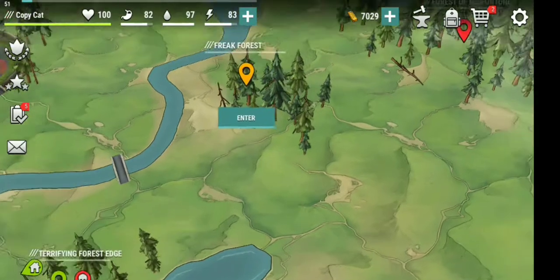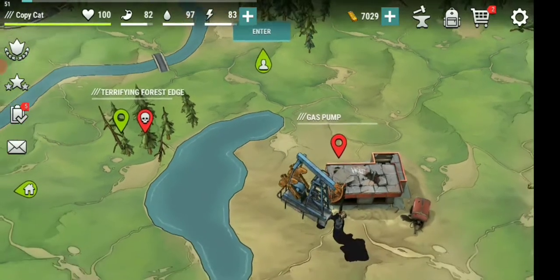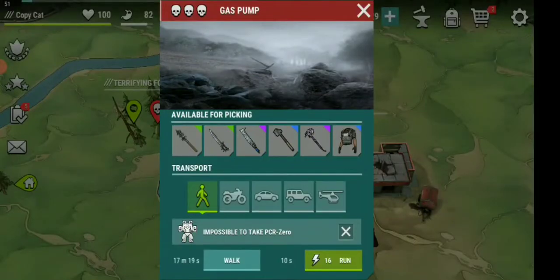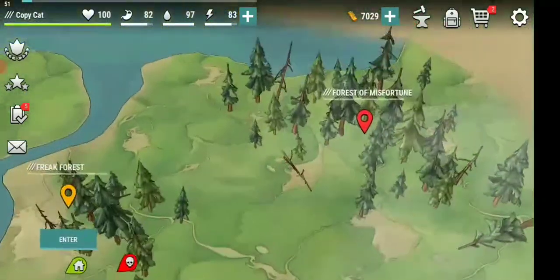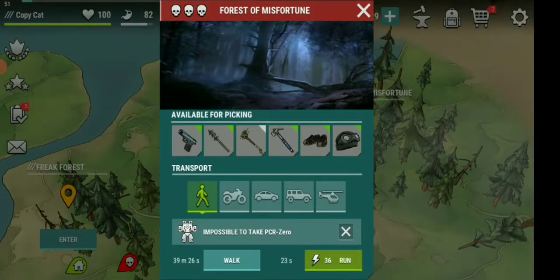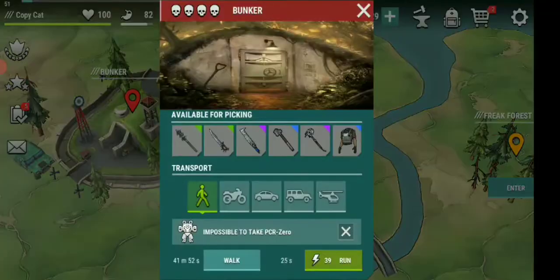What I'm going to do is actually trail towards the easiest and smallest area where you use less energy. When you're looking at the gas pump it's 16 energy, and the terrifying area — the forest right here — is actually 18. The forest of misfortune is higher, and the same goes with the bunker — it's actually too high.